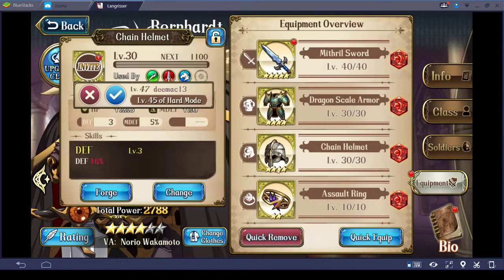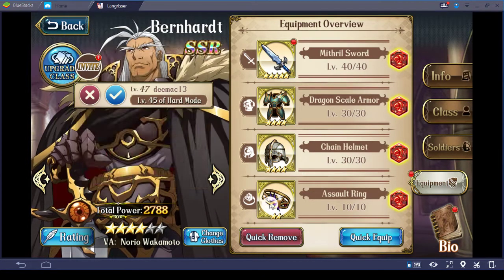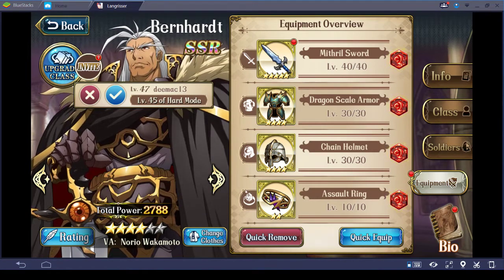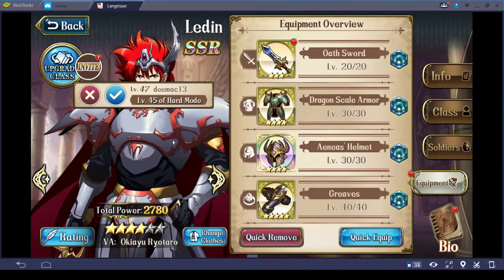That's how I have Burnhard set up — strong weapon, the rest is just level 30 which is decent, but can be easily replaced by super rare items once I get access to them. The Assault Ring is not upgraded because I'm still waiting to get a second set of mobility boots, which I still don't have at this time.